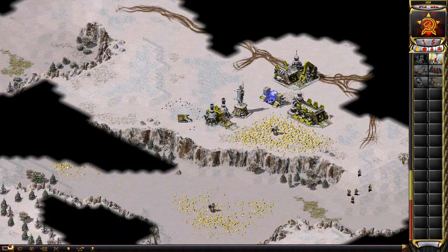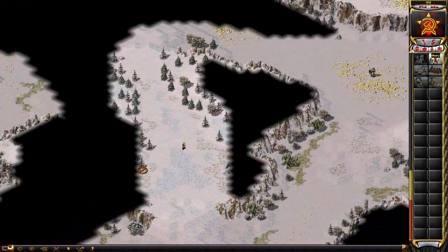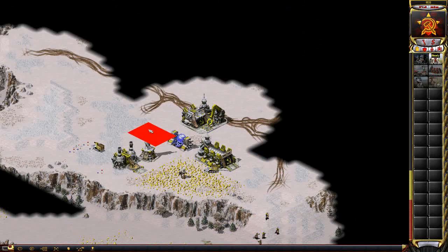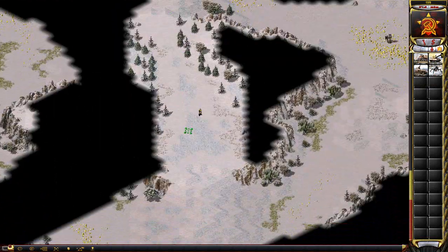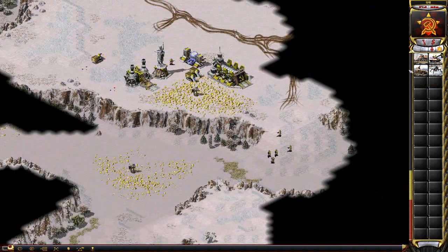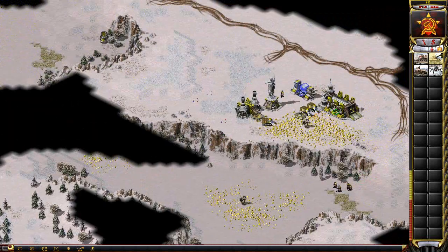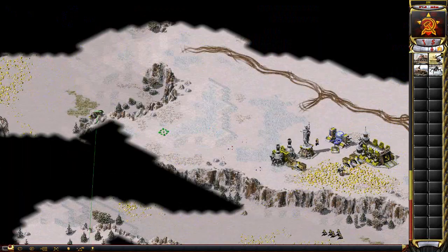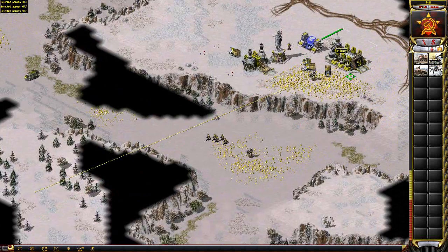I'm trying to scout what he can do. On this map, if you go minus one more factory it's hard to take the center - you've got to go one mine, four war factory. If you go straight tank rush, you're only going to recover the money you got from moving to the MCV. So if you want to get ahead, you've got to go one mine, four war factory.